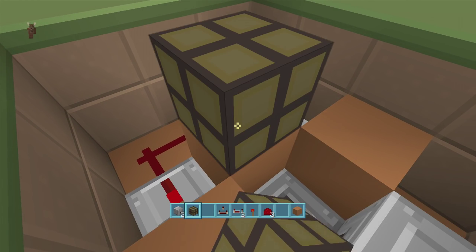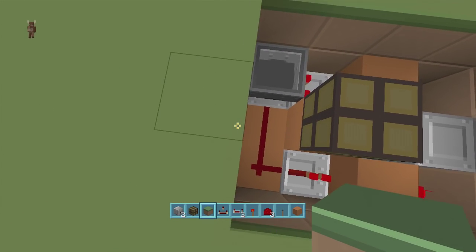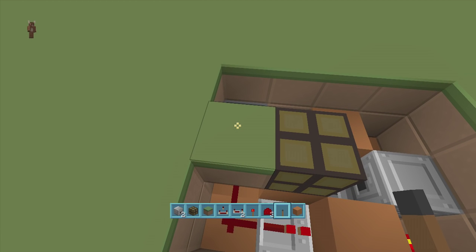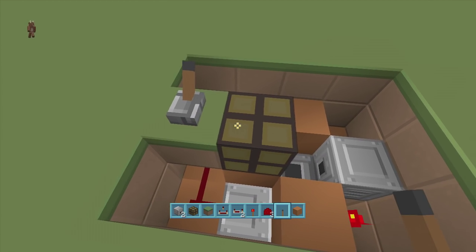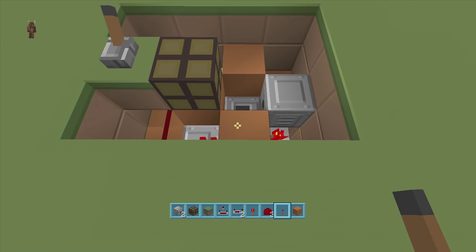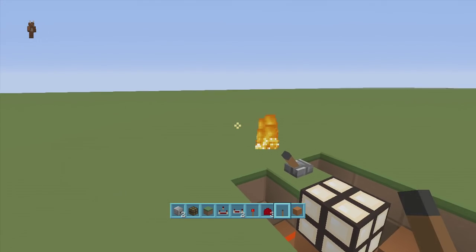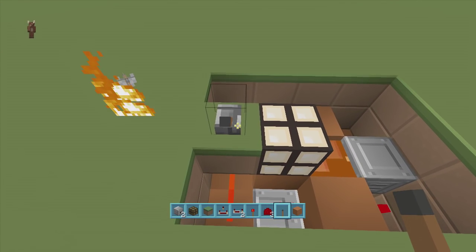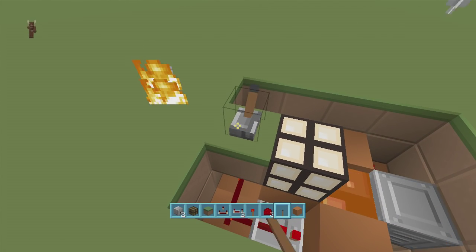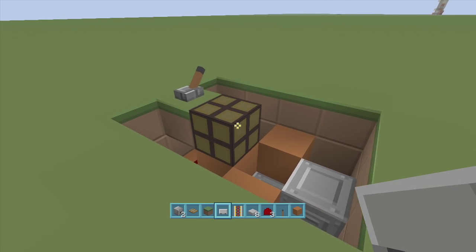Now test to make sure your lava is working. Put a block right above this redstone dust — I recommend using a grass or dirt block — then put a lever on top. When you flip down the lever, the lava should come out and an arrow should come out as well. When you flip it back, the lava should go away. If yours is not doing this, go back in the video and make sure you didn't mess up on any of the parts.